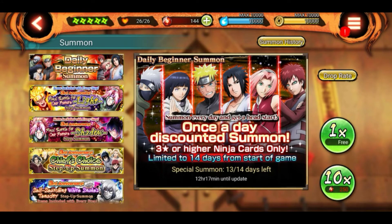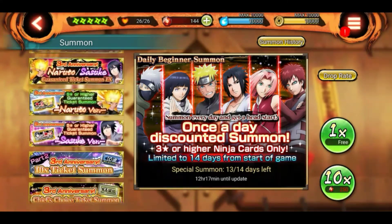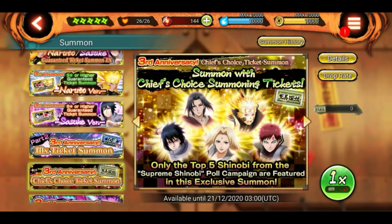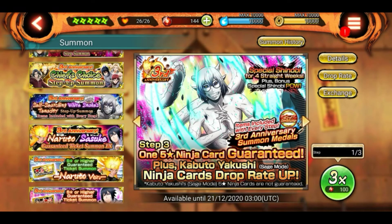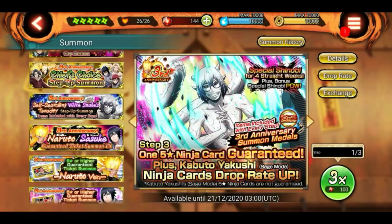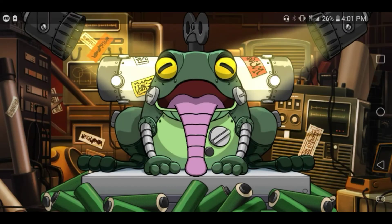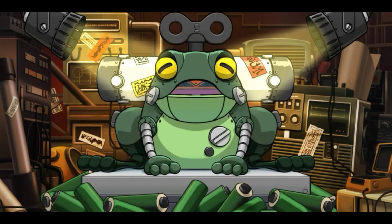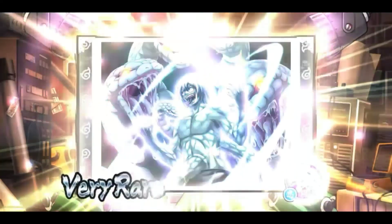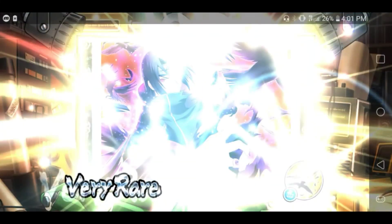Wait — no, no, hold up, I can do one more summon. Hold up, where was it? I swear I just saw it — it was like 100 currency for it. There it is: Kabuto! Let's just do this last summon for Kabuto and then I'm gonna end the video. We got Kabuto! Let's go! Itachi too — okay.